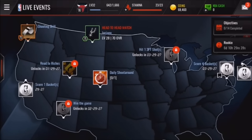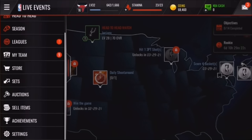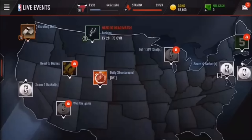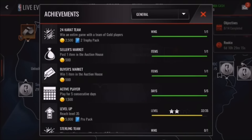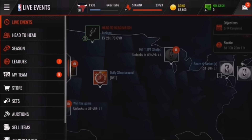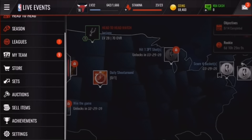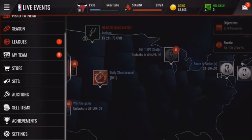They also added a timer on promos — I'm not sure if they'll do that for every promo, but there's a timer showing how long promos will be available. There's also a little achievements section now located at the bottom of the screen, rather than in the upper corners like in Madden Mobile, showing you where all your achievements are.